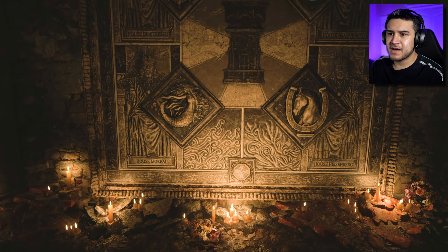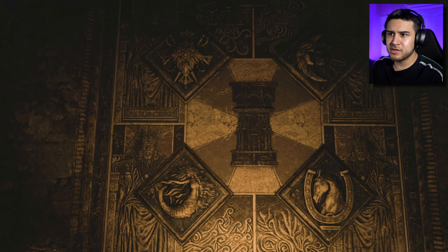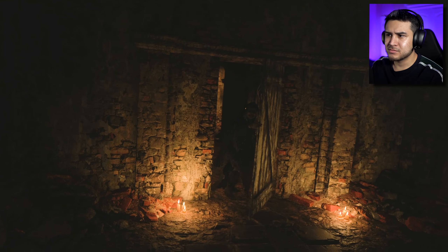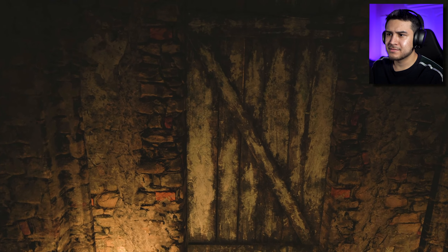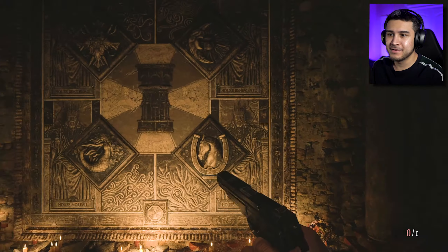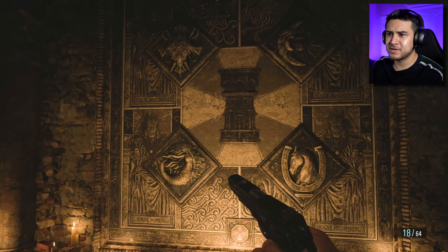I think I've got the answer. We've got one of the puzzle pieces — the little heart thingy in the flask. That looks familiar. Hey, where are you going? Well, now we are locked in here by a wooden gate that we could easily just... you know, whatever.